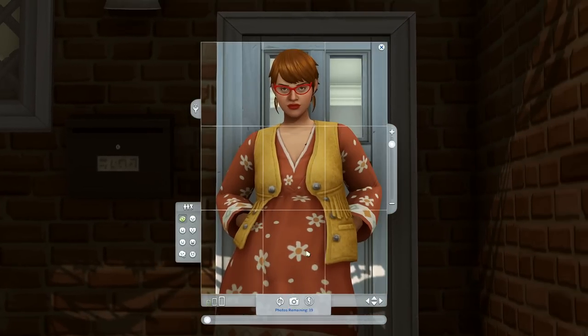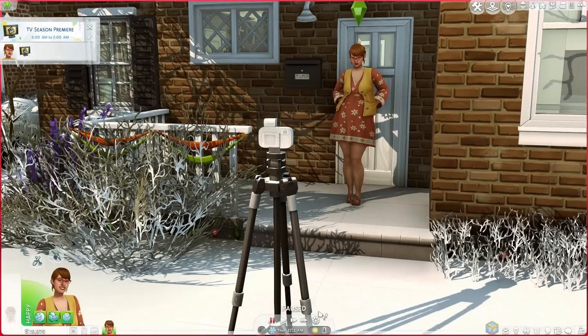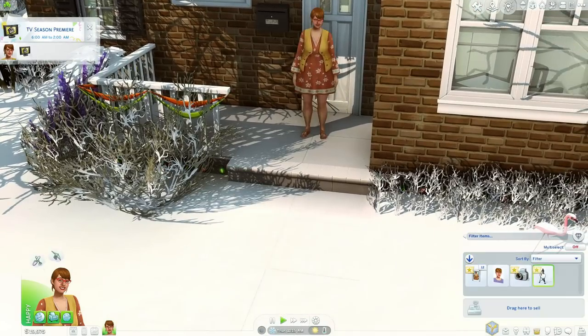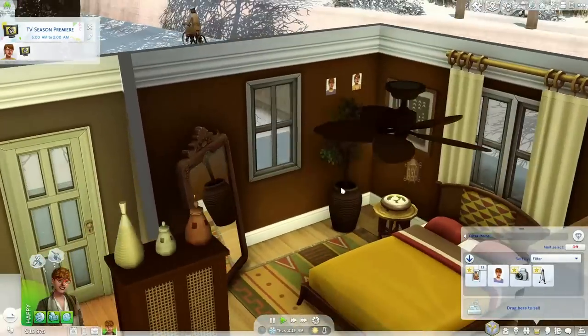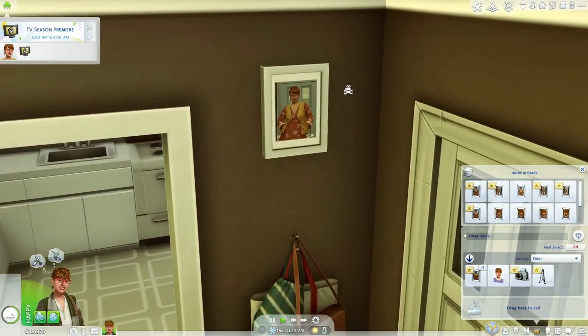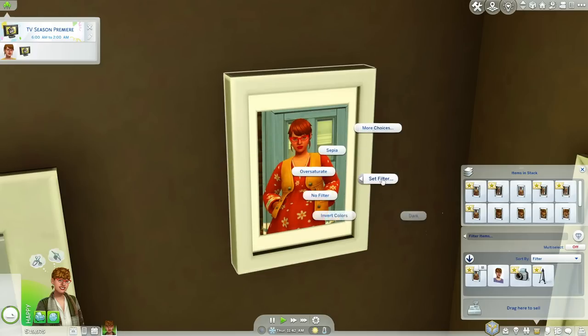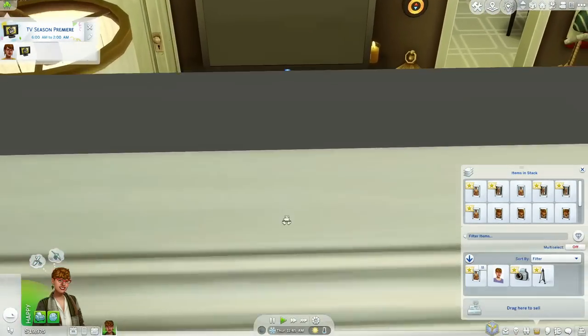This way your sim can have nice professional-looking photos, or even just off-guard moments, and they can hang them up on their wall and make little memories. I'm going to take the ISO camera, put the tripod in my inventory — I love that these things can go in your inventory because you can go virtually anywhere and take a photo. That is literally how you can improve your photo catalog with your sims tremendously.